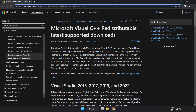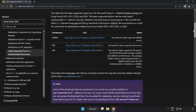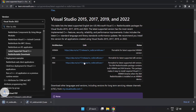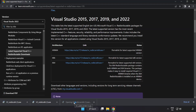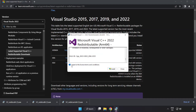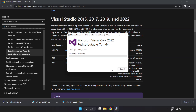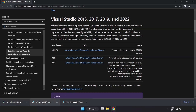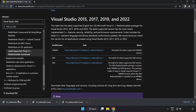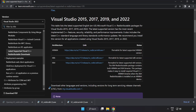Go to the website — link in the description. Download three files. Install the downloaded file. Click I agree to the license terms and conditions and click Install. If it fails to install, no problem — repeat for the other files. Click Close after each one.